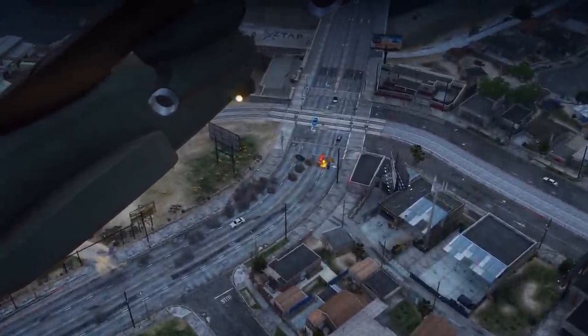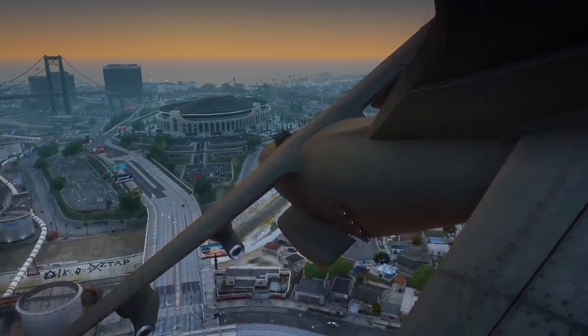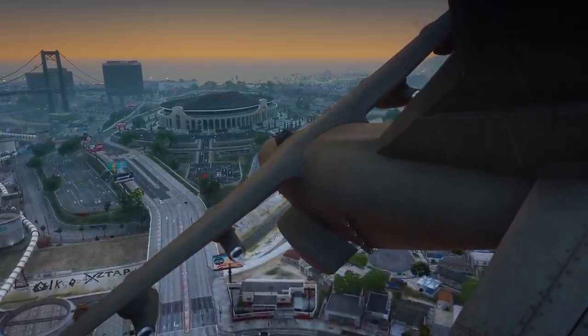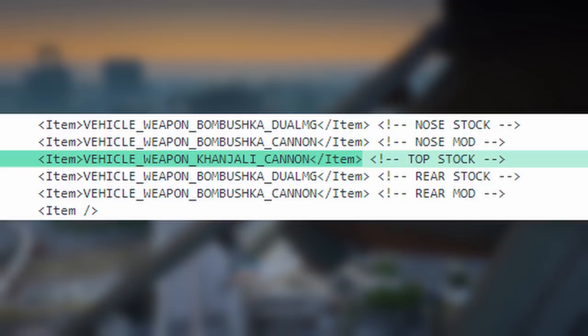In layman's terms, the AC-130 has three main guns: the big, very slow-firing one; a medium, semi-fast one; and a small, quick-firing one. The Bambushka right now has two styles of weapons already on it — the machine gun and the explosive gun — but for the main big cannon, we're going to need another one, so I replaced the top cannon with a Khanjali tank cannon, as the tank cannon is the strongest style of weapon that would work for this situation.